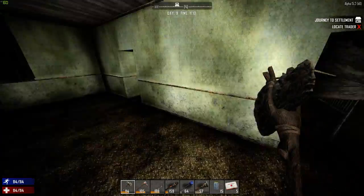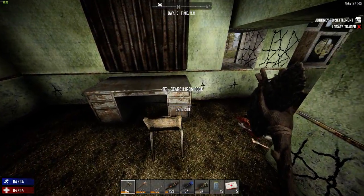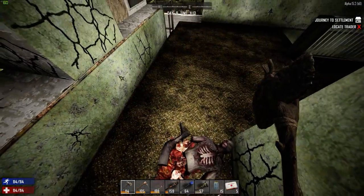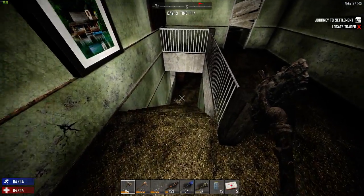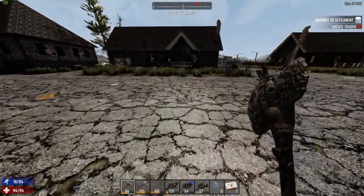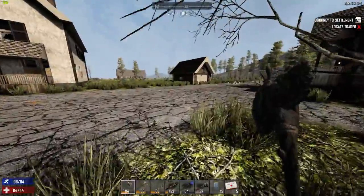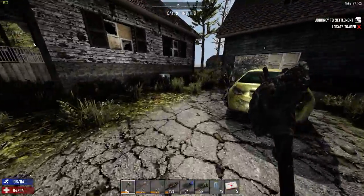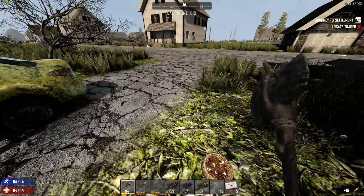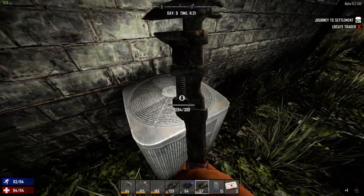I think I might head back outside and see if we can find more. Let's just search that one — be prepared to run for it. There's an air conditioner here, that'll give us some parts. Let's take out this air conditioner.